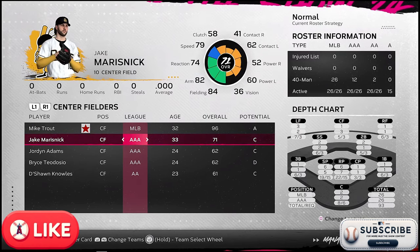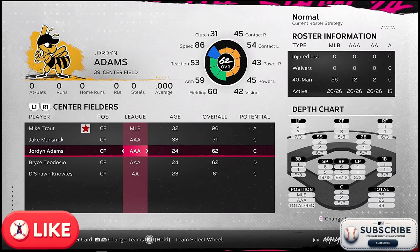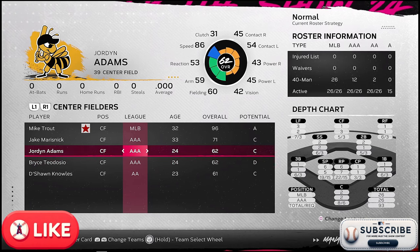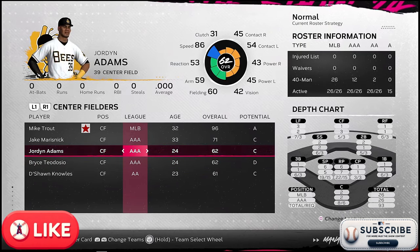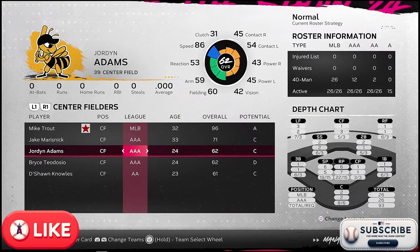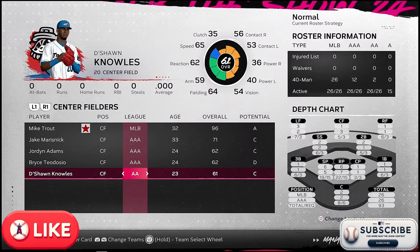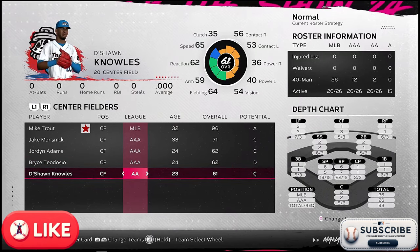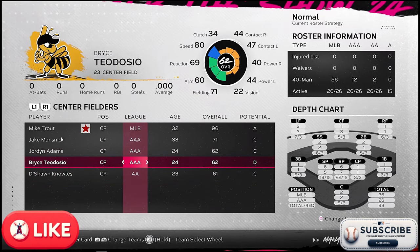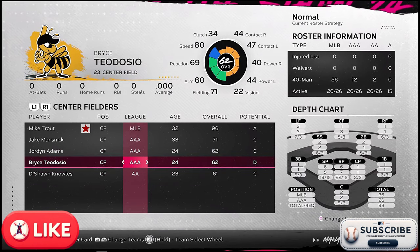Jake Marisnick is another older guy — we might move him up if we get injuries. I'd really like to see Jordan Adams and Bryce Teodosio develop in Triple-A. I'm willing to keep them there for maybe this year and next year before moving them up. DeShawn Knowles is another guy I could see progressing, but we'll probably keep him behind those guys — this is more of a three-year time frame.